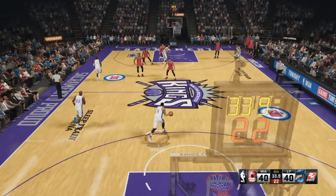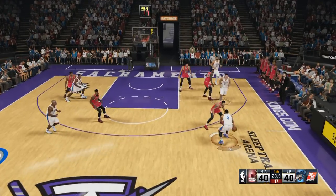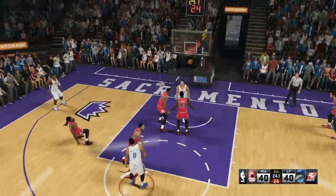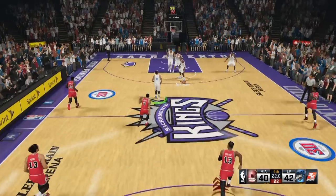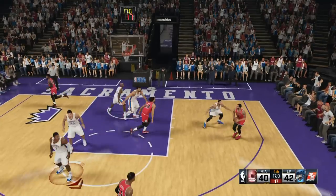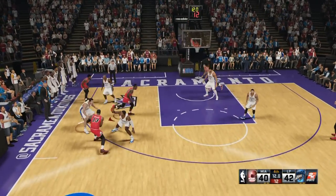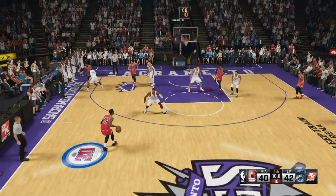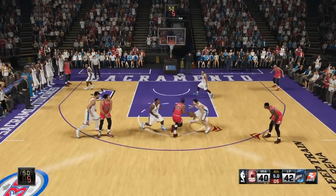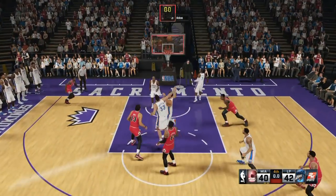I'm thinking to myself — I'm just gonna work the clock and score when the opportunity presents itself. I set up at the top of the key with Darryl Williams, set a pick with Ryan Anderson, and West hits a nice wide open jumper — I'll take it. Up two with seconds to go. My opponent has the ball — Paul George is up top dribbling, drives to the rack, then passes out to D'Angelo Young, who passes it back to Paul George for the tie.